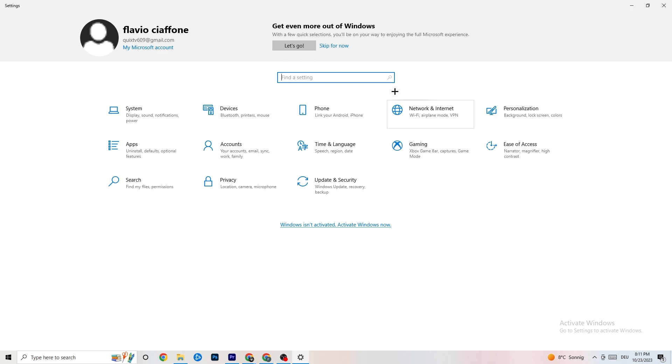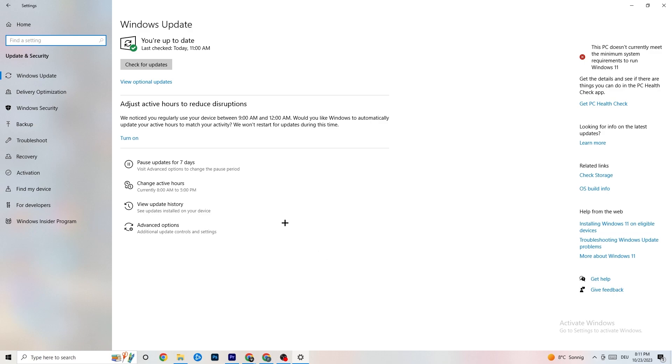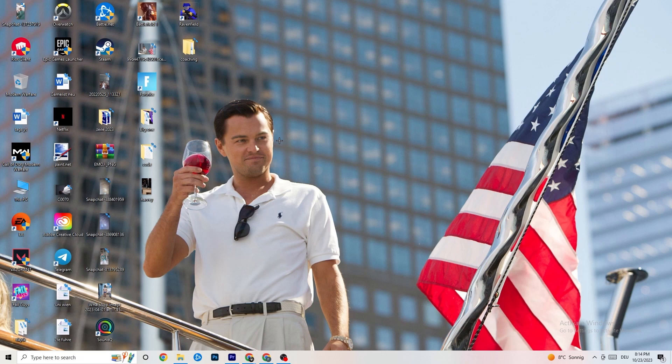Go back to main Settings and click 'Update and Security.' Stay on Windows Update and check for updates. I really recommend you keep Windows updated to the latest version — this increases your system's power and helps with every issue you're currently having.